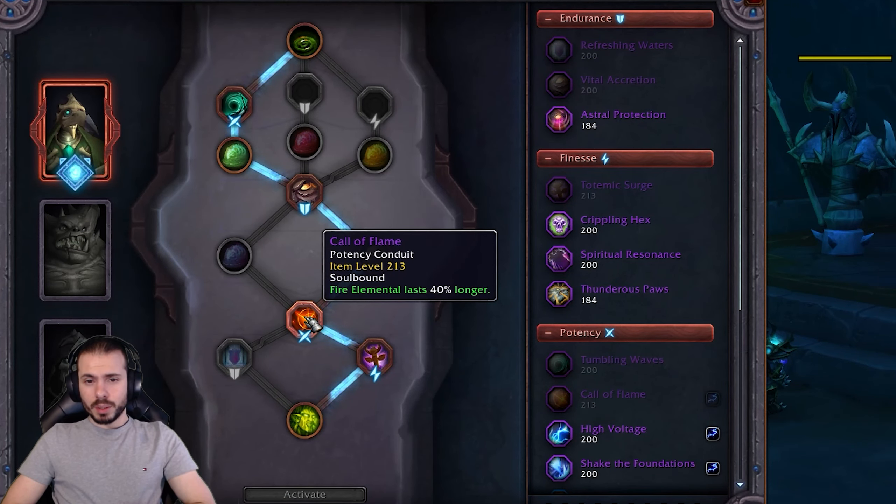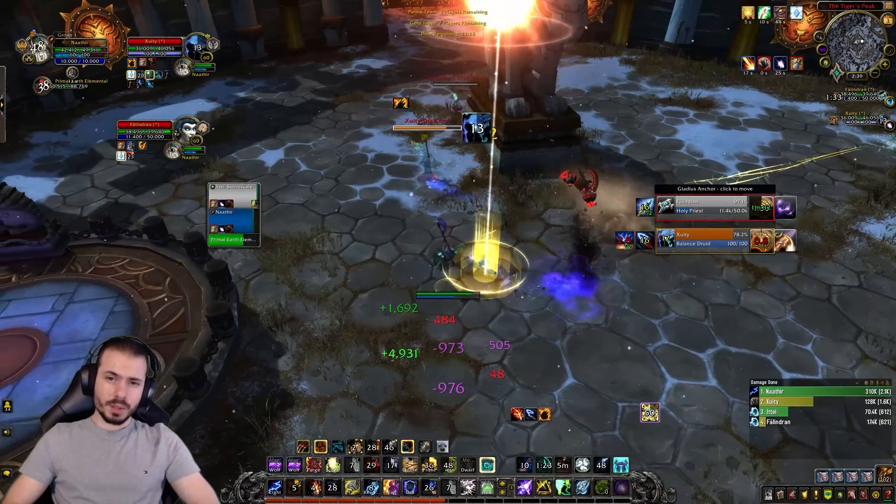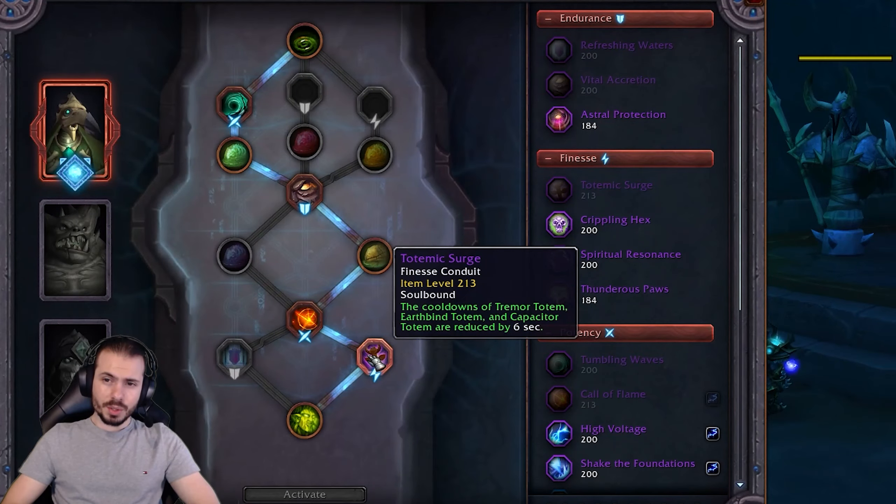For soul binds, we also have almost zero flexibility. Plague Deviser Marileth is the best for arena, with Ooze, Frictionless Coating, and Ultimate Form both being very strong defensive options. Bonesmith Heirmir is an interesting option for battlegrounds if you want to have some fun.